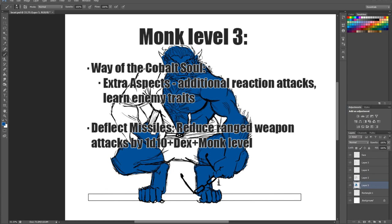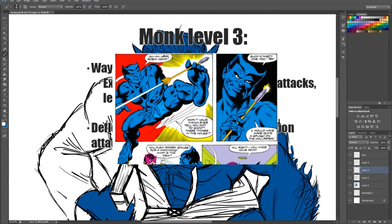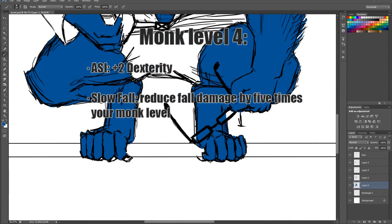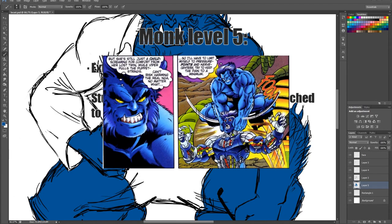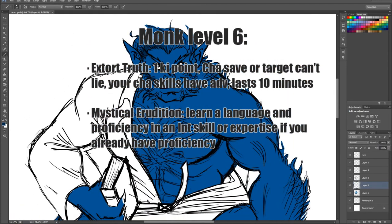Monk level 3: Extra Aspects. Enemies you strike with Flurry of Blows become analyzed — learn their vulnerabilities, resistances, and immunities. Additionally, when an analyzed creature misses you with an attack, you can make a reaction attack on them. And Deflect Missiles — ranged attacks are reduced to zero and caught with ease. Monk level 4: Gain +2 Dexterity and Slow Fall — expertly tumble from great falls as naturally as walking. Monk level 5: Extra Attack and Stunning Strike — pinpoint the nerve clusters on an enemy to momentarily stun them. Monk level 6: Extort Truth — when making contact with a creature, spend 1 ki point to force a Charisma saving throw. On a failed save, your target is unable to speak a lie and your Charisma checks have advantage on them. Lasts for 10 minutes.